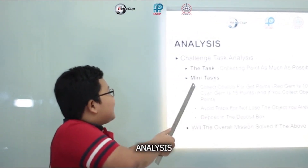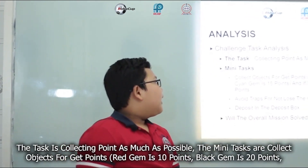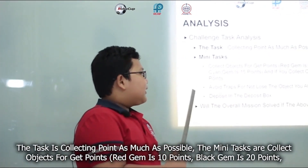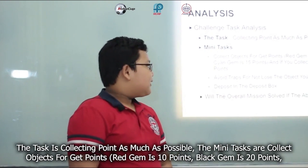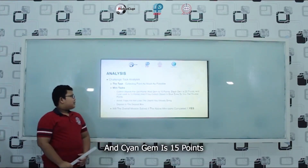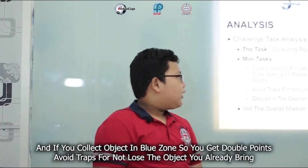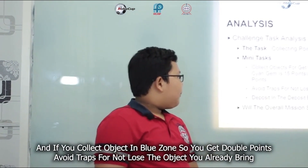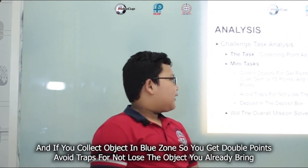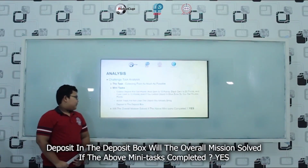Analysis. The task is collecting points as much as possible. The mini tasks are: collect objects to get points — red gem is 10 points, black gem is 20 points, and cyan gem is 15 points. If you collect objects in the blue zone, you get double points. Avoid traps so you don't lose the objects you already have, and deposit in the deposit box.